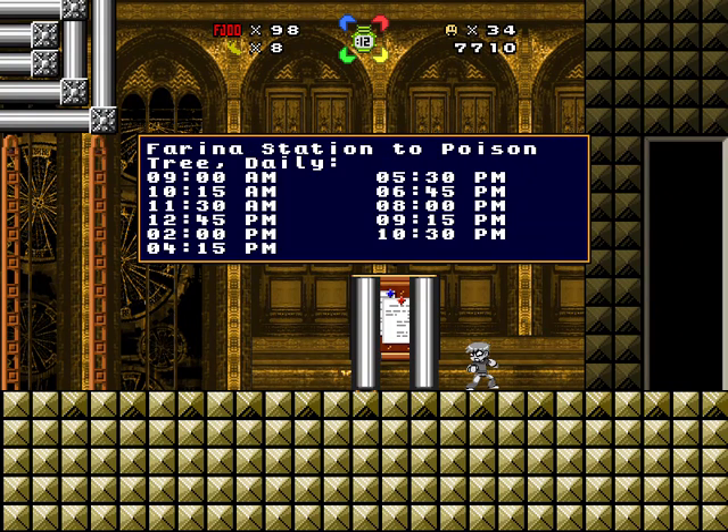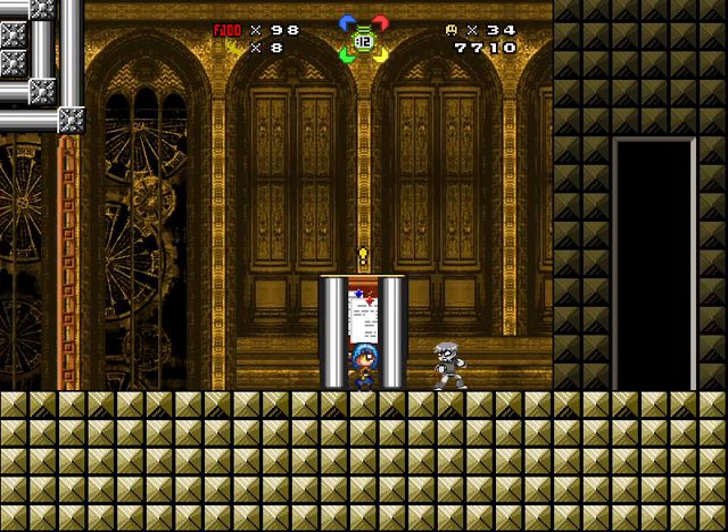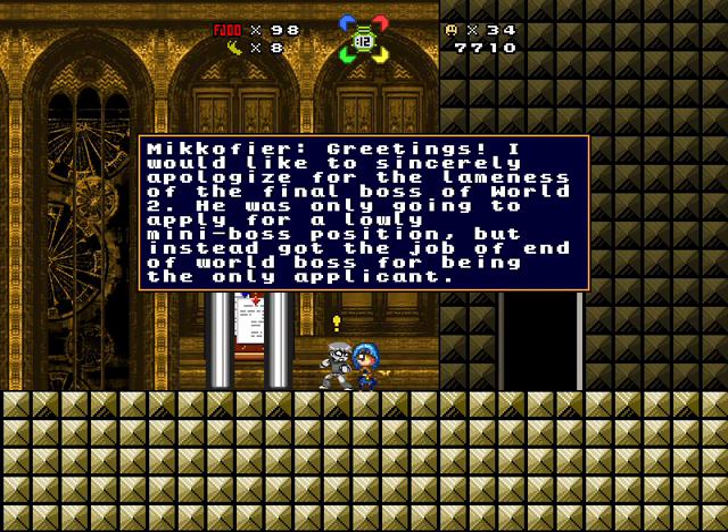Yellow Line Schedule: Farina Station to Poison Tree. Poison Tree to Farina Station. Farina Station to Omelette Jungle — weekdays only. Omelette Jungle to Farina Station — weekdays only. Greetings. I would like to sincerely apologize for the lameness of the final boss of World 2. I was only going to apply for a lowly mini-boss position, but Sir got the job of end-of-world boss for being the only applicant.